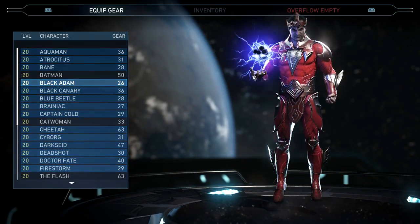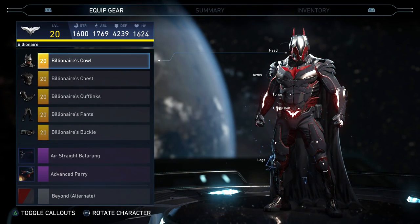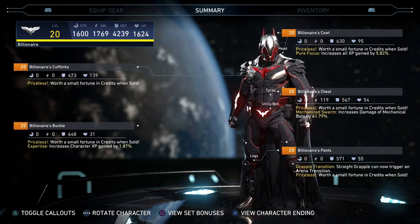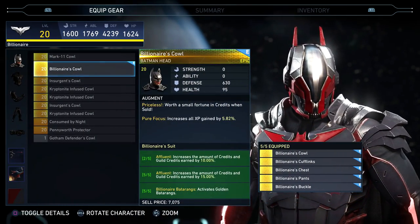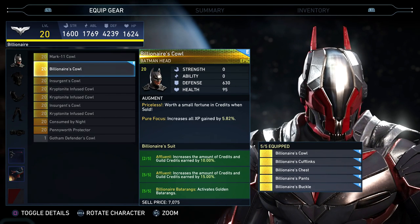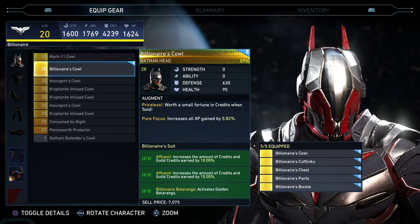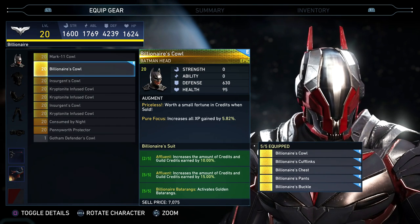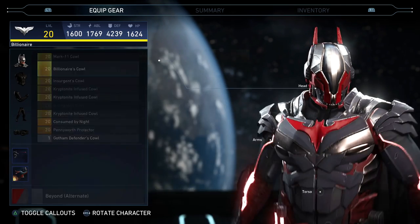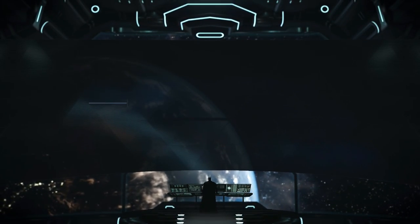One thing I wanted to show you before we begin is my Batman build. I'm working on this right now — my defense is insanely high. I started using this for farming because the battles last a lot longer but your character almost never gets killed. On just one helmet piece I have an insane amount of defense, plus the five-piece and two-piece bonuses. I also have 25% more credits, though I'm not sure if those bonuses stack.